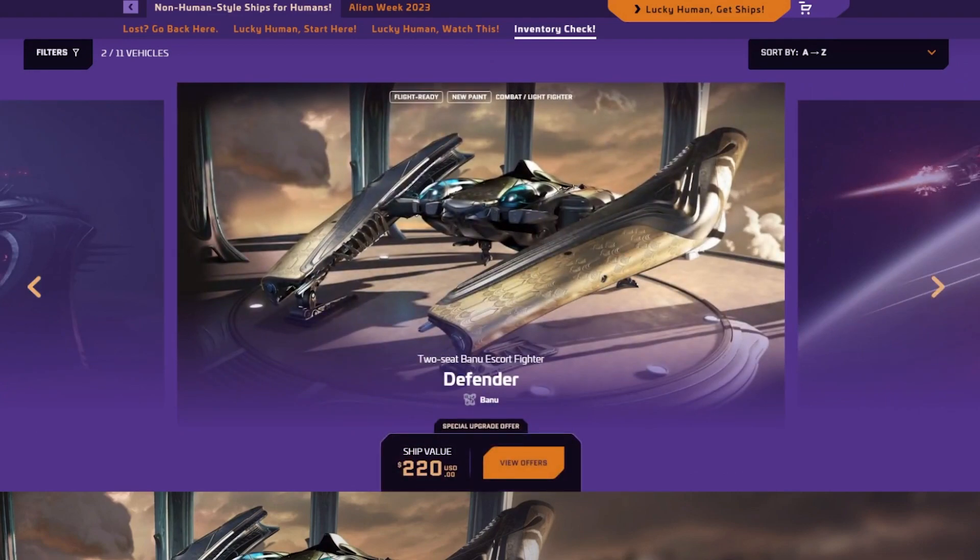The Banu Defender, as you can see, is $220. In-game it is almost 3 million to buy. But you get four size 3 weapons. You get a decent amount of missiles too, and you get a size 2 shield — like a Cutty, a Scorpius, or a Hurricane. This is actually very good for Jump Town because you have some cargo space. It is really good in atmosphere as well. A lot of people forget that this has a lot of quantum fuel. You can get away with putting the VK-0 — the fastest quantum drive in the game — and pretty much go anywhere with that quantum drive in the Banu.